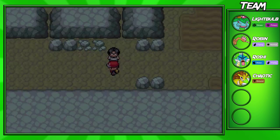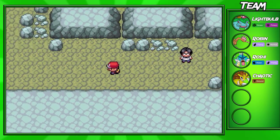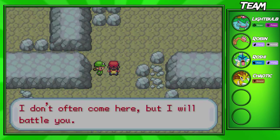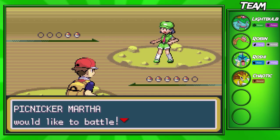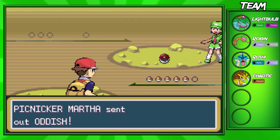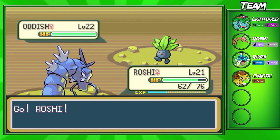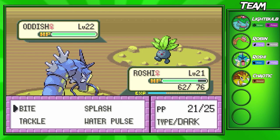Now after you beat that trainer, just continue on down here, and we actually have to put up another Repel — definitely do not want to run into a bunch of Pokémon randomly. We're going to fight this next trainer right here. Martha is going to have two Pokémon on her team — two Grass-types actually. So it looks like our Gyarados might have a challenge here. I don't think I'm going to switch out — it's only a Bulbasaur and an Oddish. I'm just going to spam Bite.